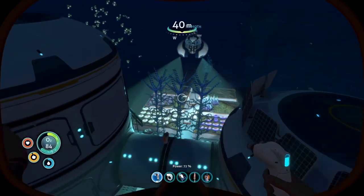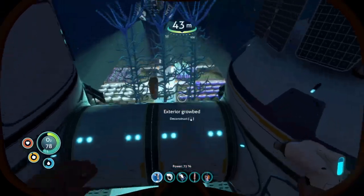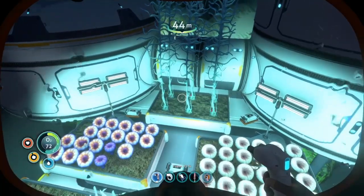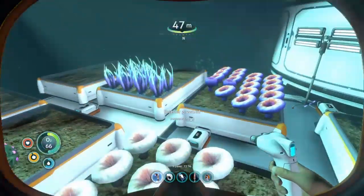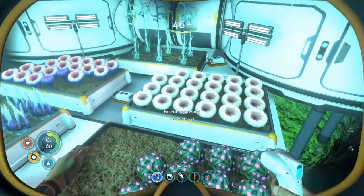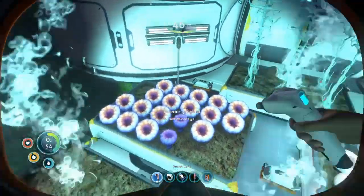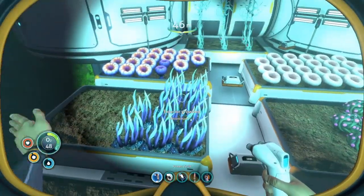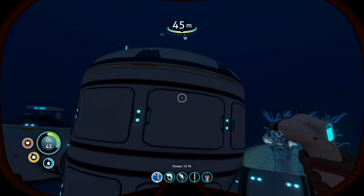Welcome back to some more Subnautica. I moved our grow beds from there to this side and added quite a few more. We went hunting for diamonds and found some blood oil, which we need, and some gel sacks, which we need. We also have some deep mushrooms, though I'm not sure we even need those - they just looked cool.